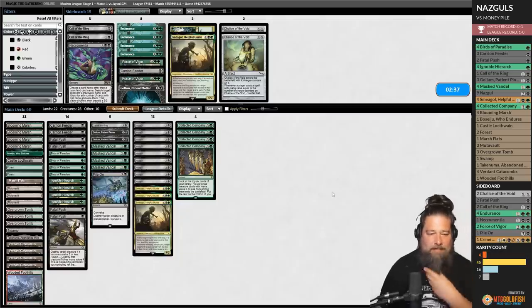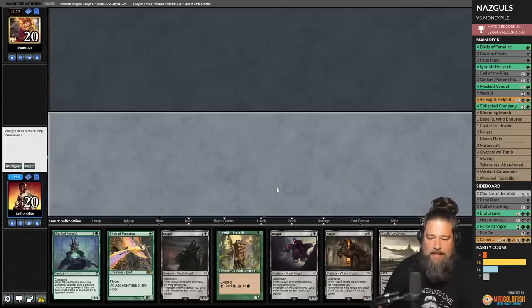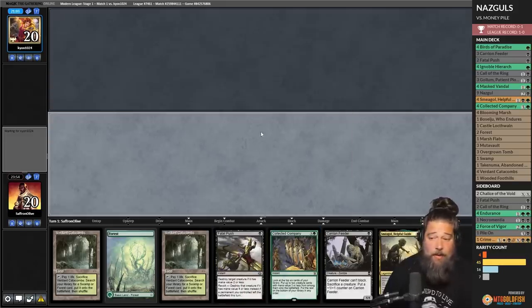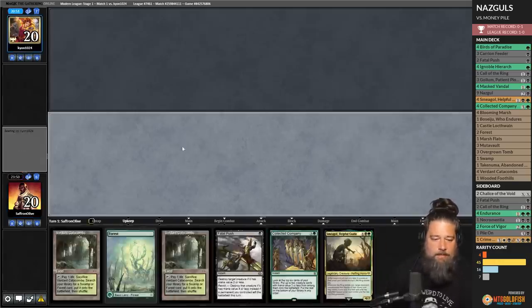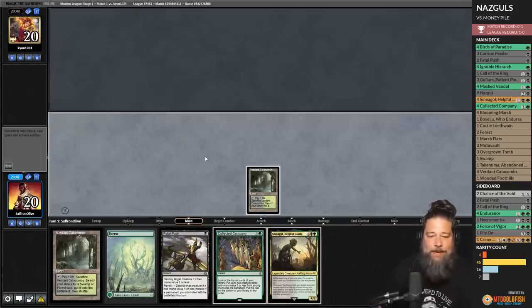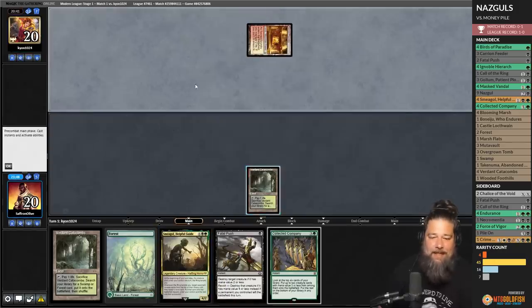We trim the sideboard, bring in removal, and get to play first. Mulligan the bad hand. The new hand has a Coco and can Fatal Push the mana dork — no mana dorks of our own, but maybe Smeagol goes all the way. We put Carrion Feeder to the bottom. Deck full of the most expensive mythics in Modern — can you beat our mighty Nazguls? Verdant Catacombs, crack it, Overgrown Tomb tapped, thin the deck.